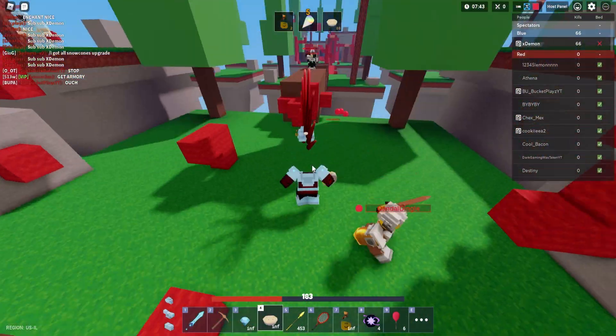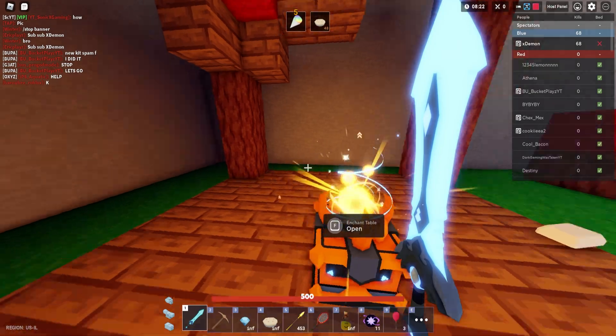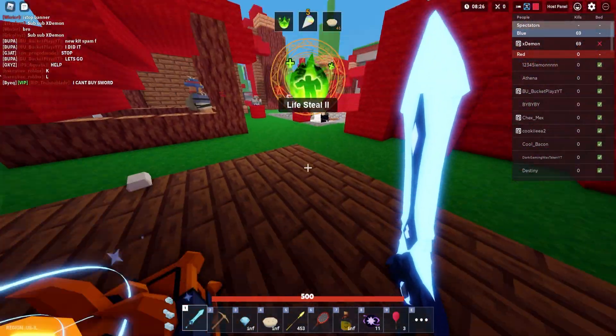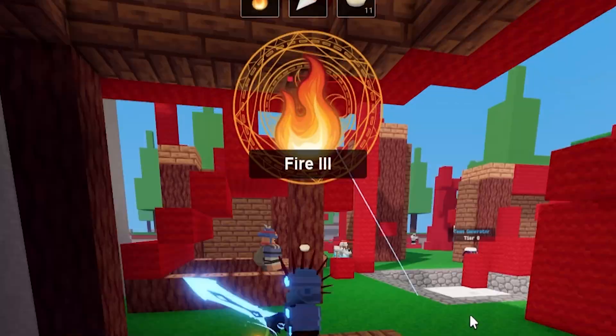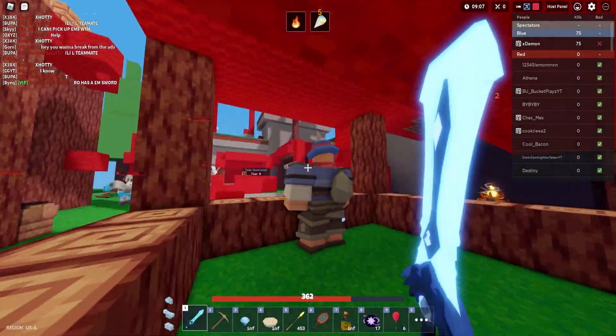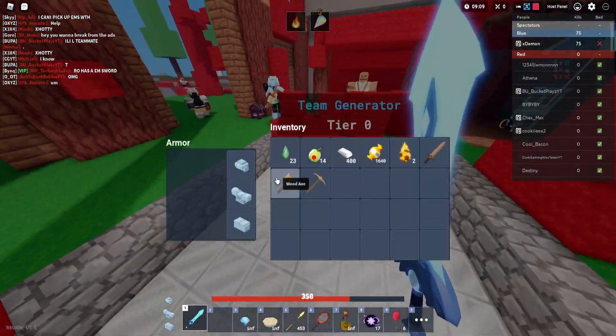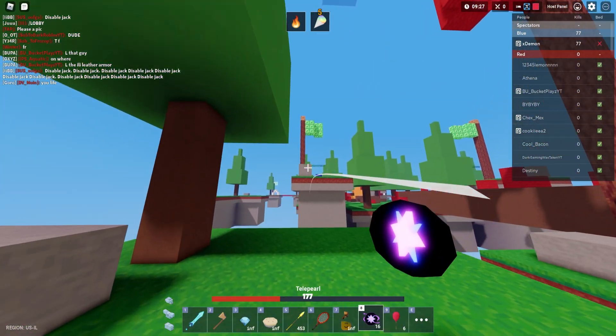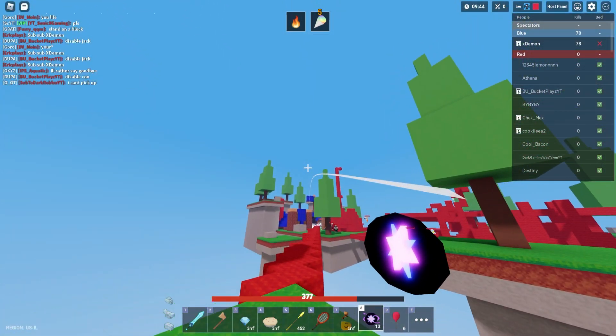Let me take a Speed Pyro quick — give me something good. Life Steal — I don't need that, I need more damage. I got Fire Three, we're chilling! Buying a bunch of these. I can't even buy an axe. They do so much damage — why do they do so much damage?